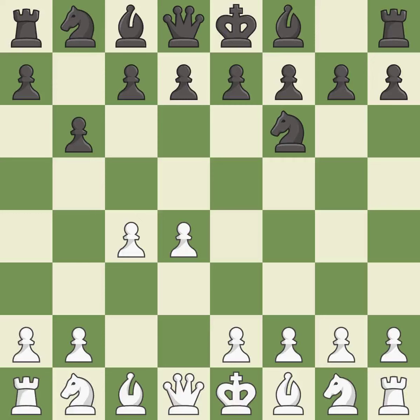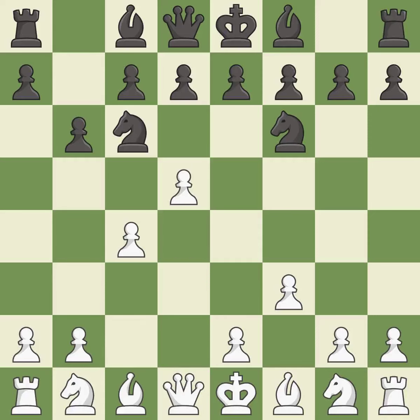B6 prepares to fianchetto the light-squared bishop to b7, where it will sit on the long diagonal. This develops a knight off its starting square, getting it into the action — it is the last book move. The next move misses an opportunity to develop a knight off its starting square; it is an inaccuracy. The following move puts the knight on a safer square — it is best.